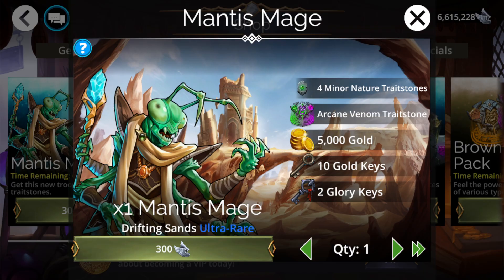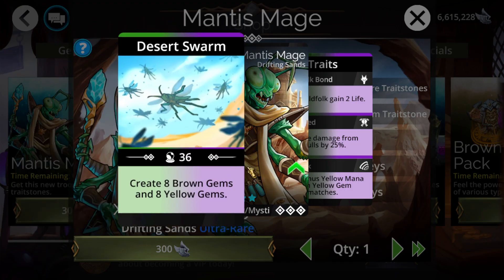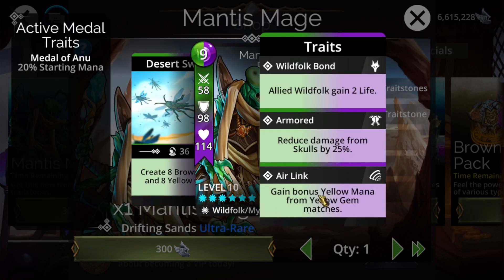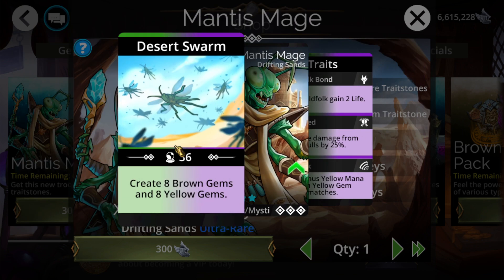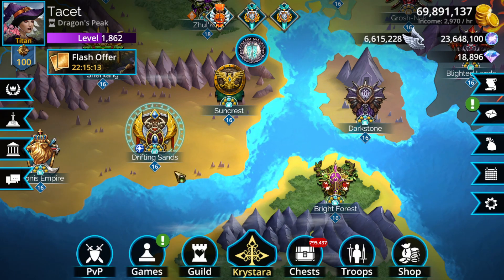The new troop brings the kingdom up to 28 stars — still not quite there yet, but much easier to hit those 10 and 20 star milestones if you still need them. Stock up on green/purple arcanes if needed. As for the troop itself, it's pretty useless — it just creates brown and yellow, neither of which it uses. There are already similar troops that are better, and even those are rarely used.